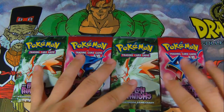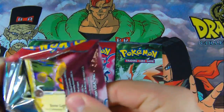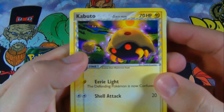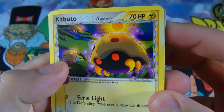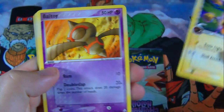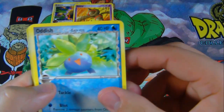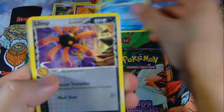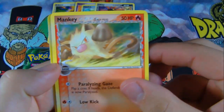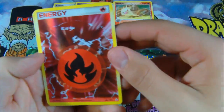Alright, let's pop these packs open — Pokemon EX Holon Phantoms. We have a Kabuto, and this is also part of the Delta species so you might see some reverse types. Kabuto, Baltoy, Oddish, Lily, Mankey, and then a reverse holo rare energy. Very nice.